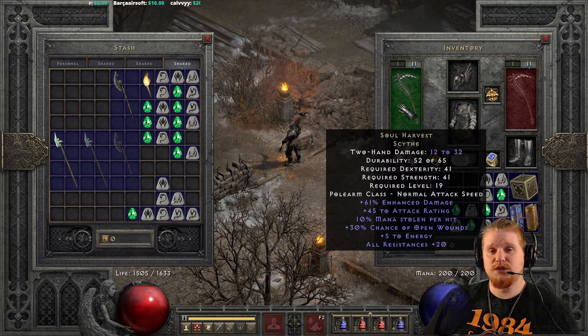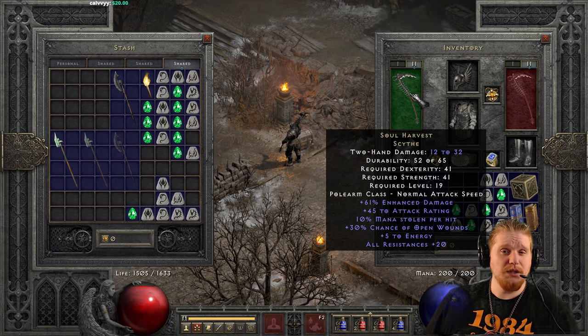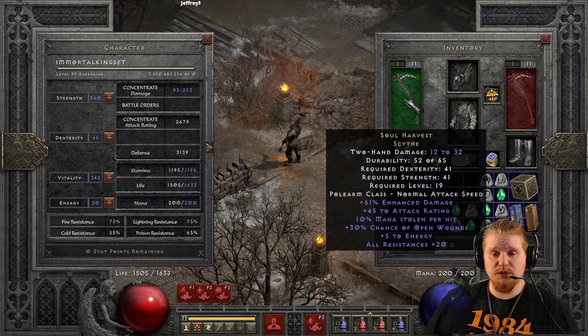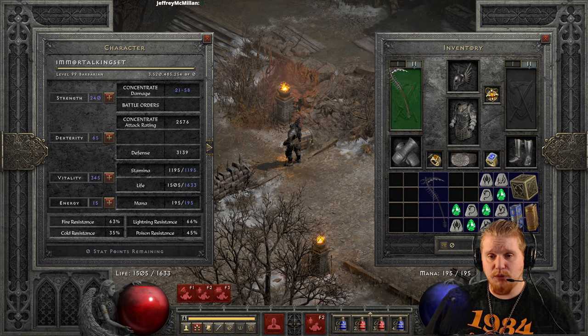And then we also have all resistances 20, which for Nightmare and Hell difficulty is basically nothing, but for normal difficulty, all resistances 20 can give you a pretty healthy defensive capability against most monsters you come across with various elemental types. Of course it's all resistances 20 — not a specific resistance — so we're getting Fire, Cold, Lightning, and Poison.